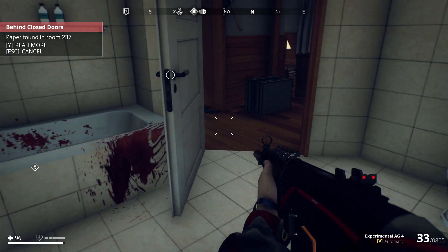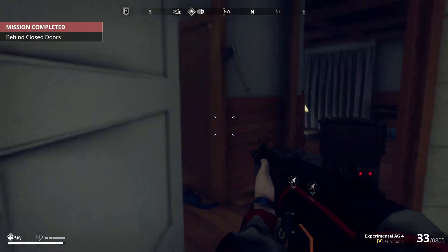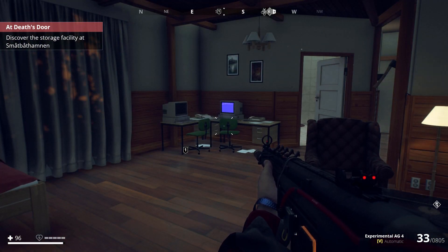Paper found in Room 237. And that is the side mission complete, as well as getting into the room with the hunting rifle. Thanks for watching guys, I hope it helped.